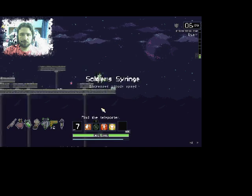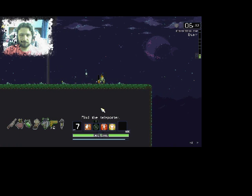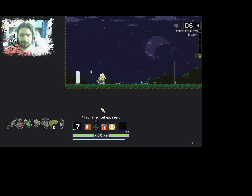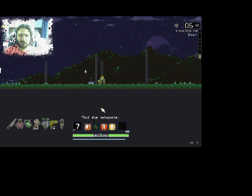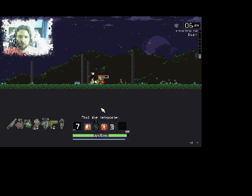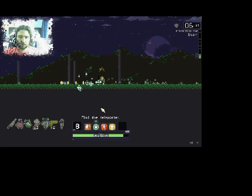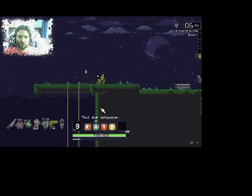Silver syringe — anyways, you get the idea. As I was saying, the objective is to find the teleporter, which takes you to the next level. You go on and eventually get to the back of the ship so you can escape and land. You should trash-land it, get to the escape pod, and then you're trying to get back to the ship and survive the world.